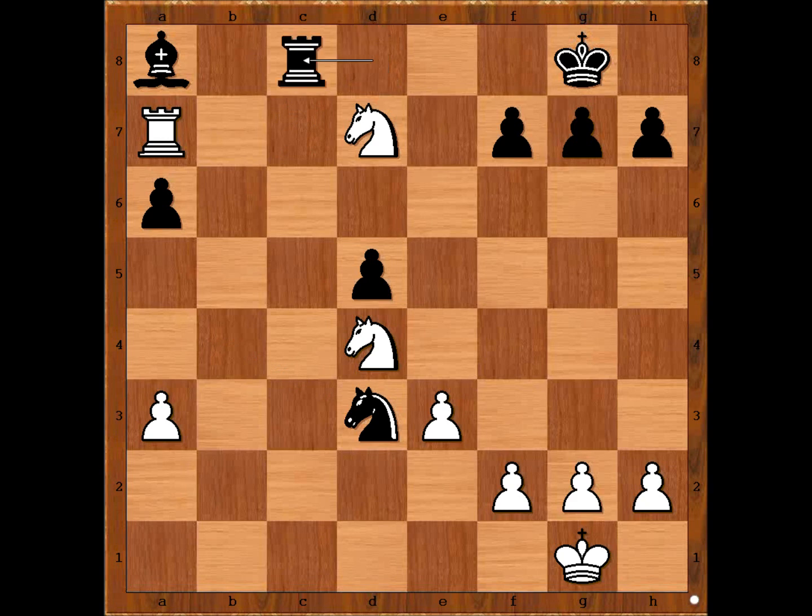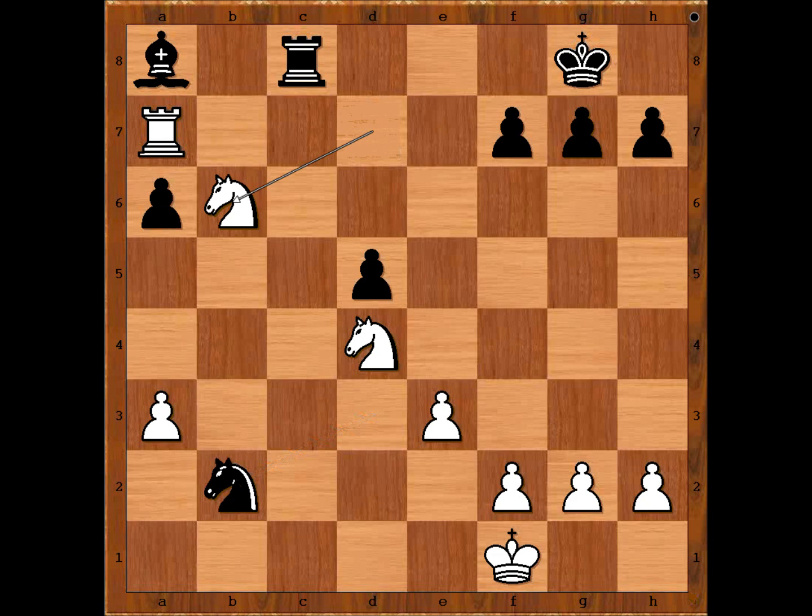Rook to c8 — an optimistic move. The threat is rook to c1, checkmate. White played a move when Black resigned: king to f1. Black resigned. One line goes like this: knight to b2, knight to b6 forking two pieces, rook to b8, rook takes bishop, rook takes rook, knight takes rook — and we can stop here. A very precise game by Alexander Alekhine.